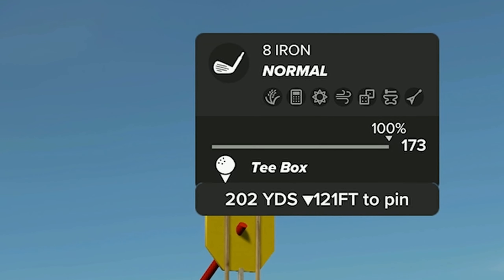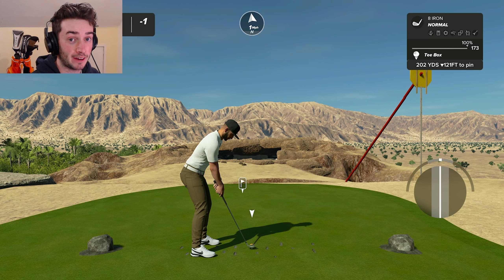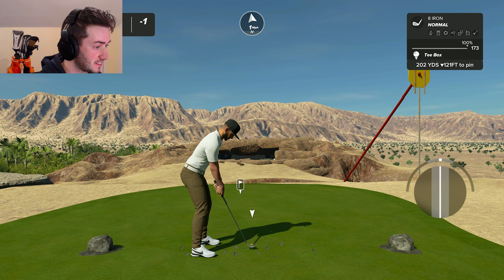This is also 121 feet below me, so I'm gonna have to take that into consideration. I think this should be enough club. Oh yeah, that's enough club. That's too much club — I took 50 yards off that puppy. Move with the snakes. Oh, that's too bad.